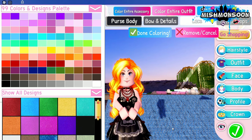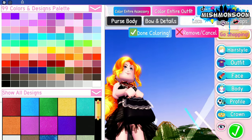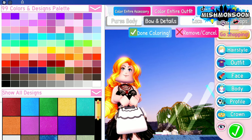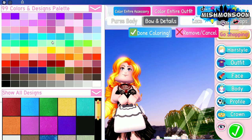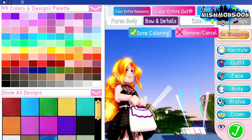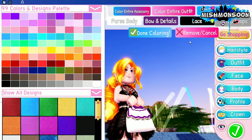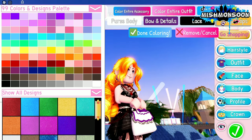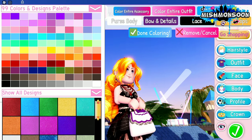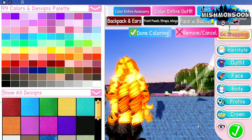Next we have the goth lolita purse. Oh it looks so cute, look at it! Let's also change the color of this one — maybe white, then purple... or gray, black, and then gold. It's small but it looks so cute, I like it!